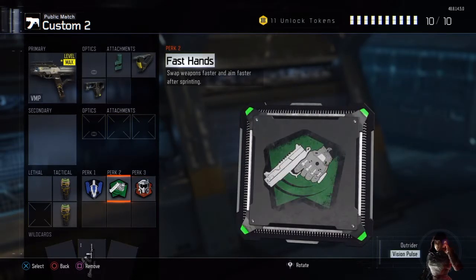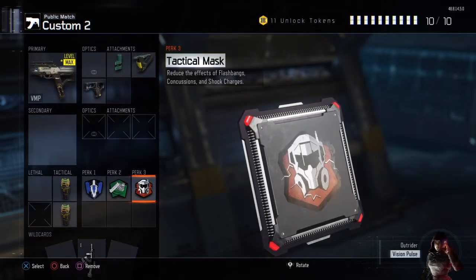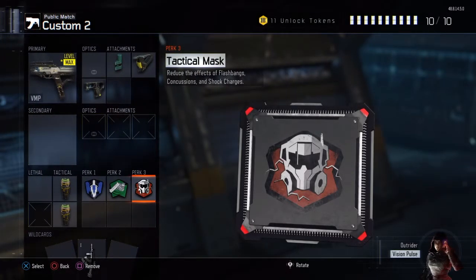My third perk is Tac Mask, because as a run-and-gunner you need to be careful when people chuck those flashbangs at you. Say someone chucks them at you — you won't be stunned as long as if you didn't have it. So if you're a run-and-gunner, it's kind of essential.